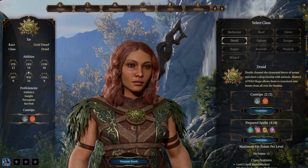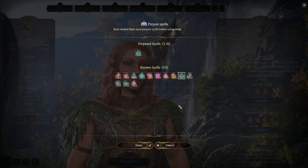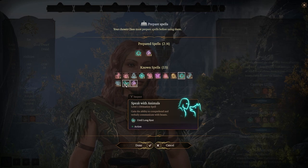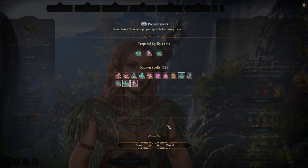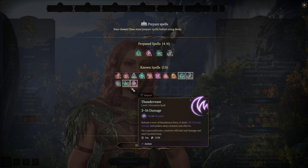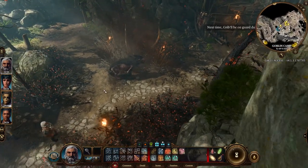The druid knows all spells from their spell list, so you can swap prepared spells freely outside combat. To start, I always pick Healing Word since it's a bonus action heal. At level one, Thunderwave is essential for pushing enemies away. Speak with Animals is situational — it's useless inside the Nautiloid — so maybe swap it in after leaving. Jump is also a solid option at level one.